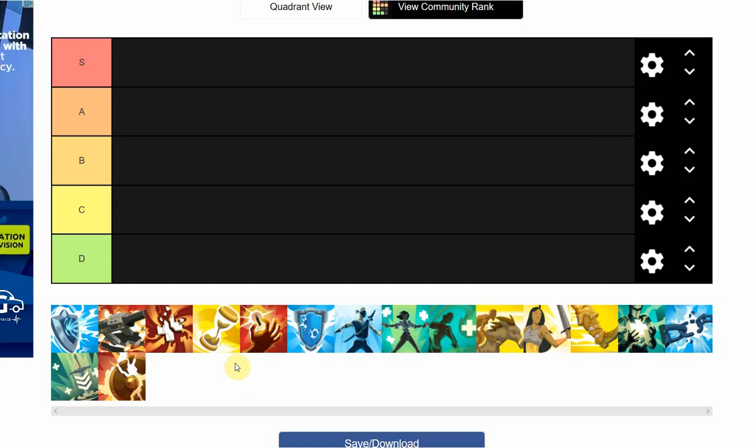S tier is for items that are most essential — you're picking them every game no matter what. A tier is your most common picks, items you're grabbing most games. B is more situational depending on the other team's champions or comp. C is items you're almost never picking, and D is garbage — never pick the item.